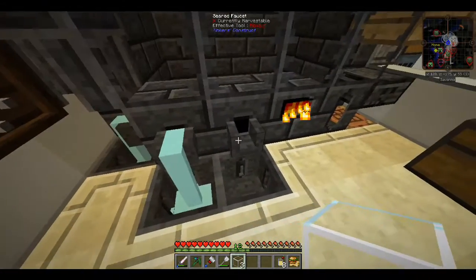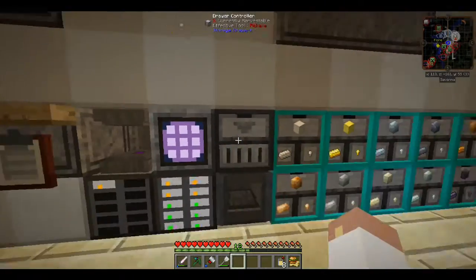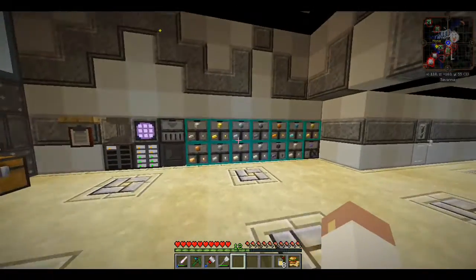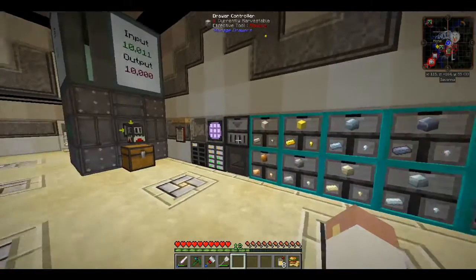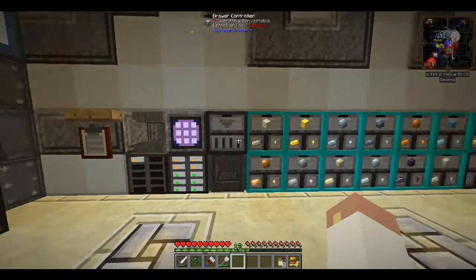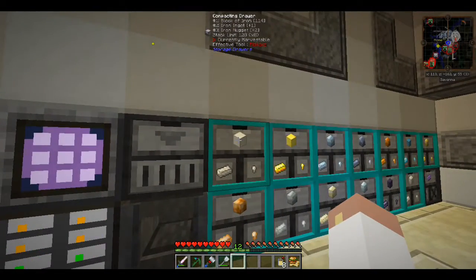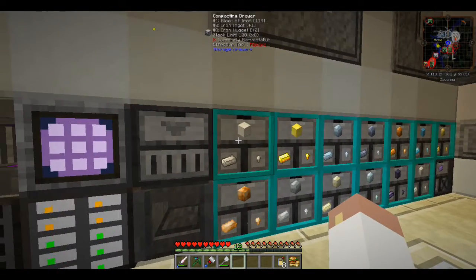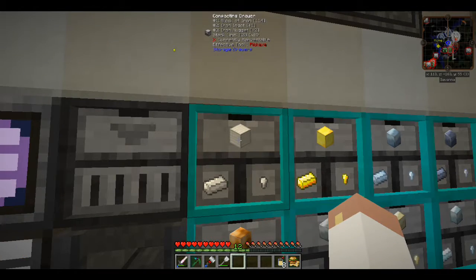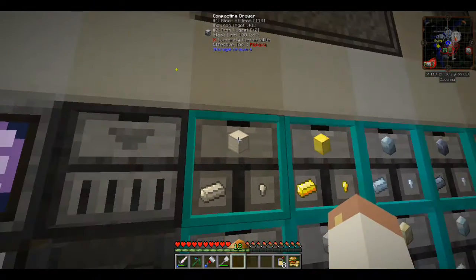I'm really trying to do new things in the mod, things I've never done before. I was looking around and I always see storage drawers — I've used some before but I didn't know the versatility of them. When I was checking out the storage drawers I came across this compacting drawer. If you put in a whole bunch of ingots it represents them all — so in my tooltip I have 114 blocks of iron plus one extra ingot and two extra nuggets. You can take it all out as ingots, blocks, or nuggets.